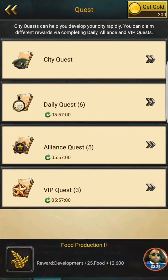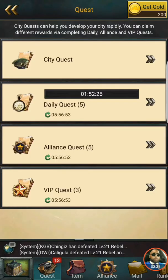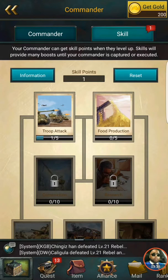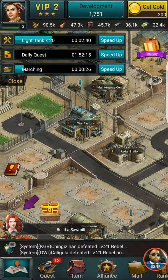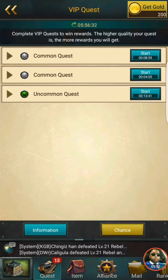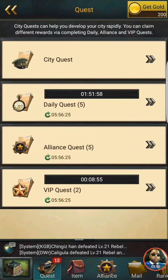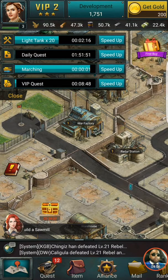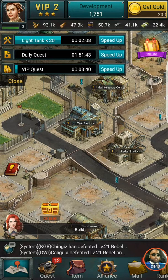Daily quests — I like to do the longest one, so that's an hour 52 minutes, so when I get off work it'll be waiting for me to collect more skill points. We'll do food production on this one, half and half. Alliance quests — we don't have an alliance yet but we'll be joining one shortly. The VIP quest is 8 minutes 59 seconds, we'll take it. City quests: sawmill, resource center. We'll join an alliance eventually, don't really need to right now.